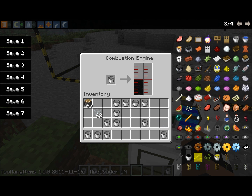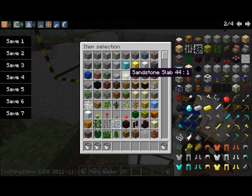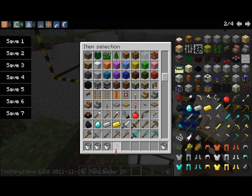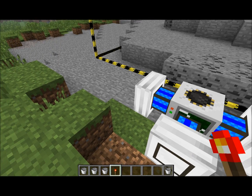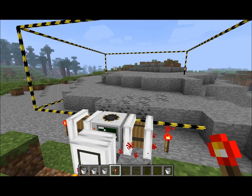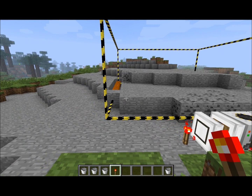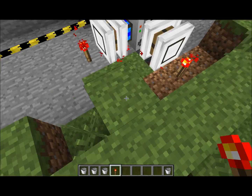Okay, now what you're going to do is get redstone torches, which you need to put around the engines — I'll just get one from here. Place a redstone torch and it will start the process of creating a quarry.